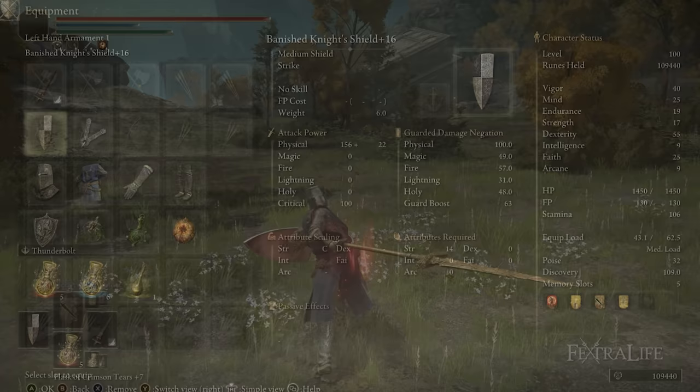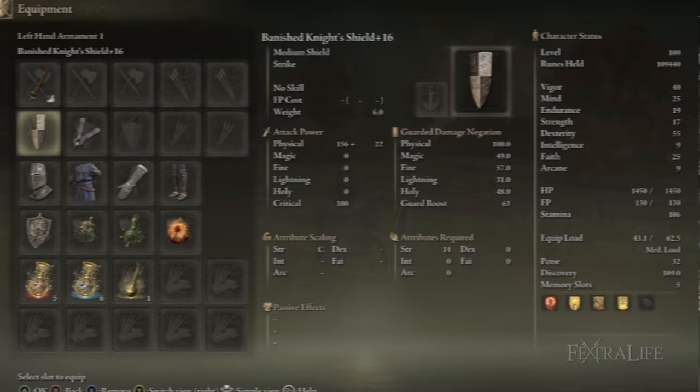When it comes to shields for this build, I'm using the Banished Knight Shield. I sort of like the look of it with the armor I'm using, but it's going to be a little bit less guard boost than the Brass Shield, so if you want a little bit more guard boost you can use that. However, the weight is one less, so you can actually take a point out of Endurance in order to use this shield, which is another reason I use it here.